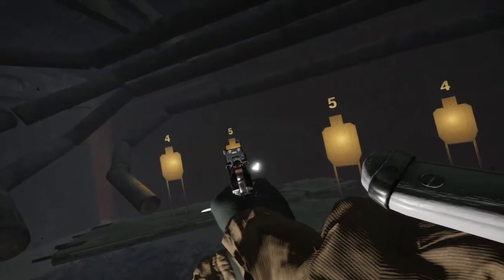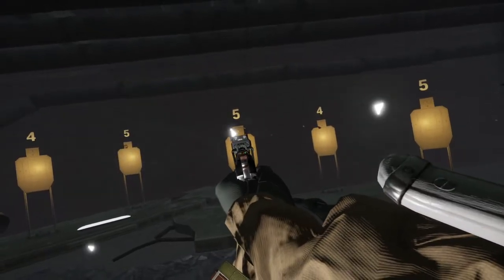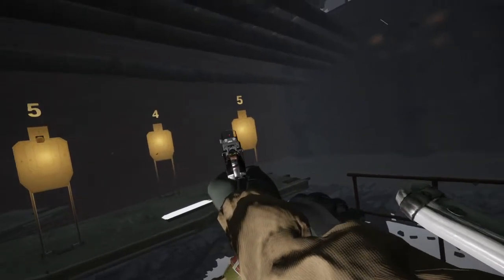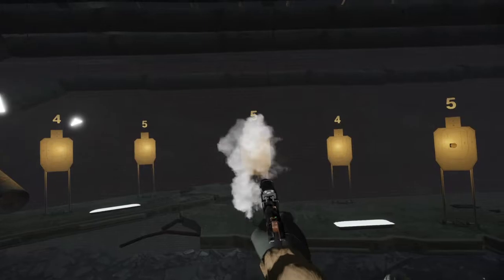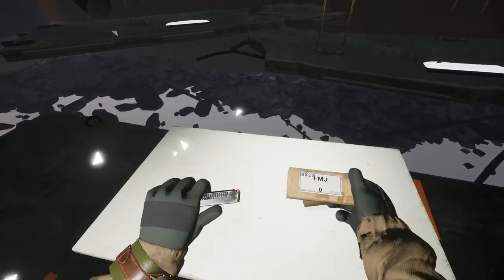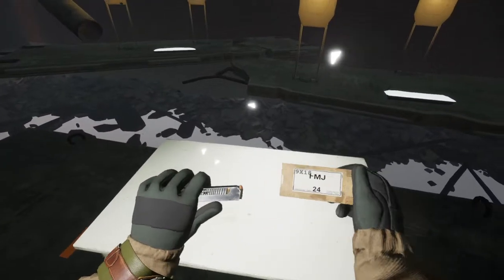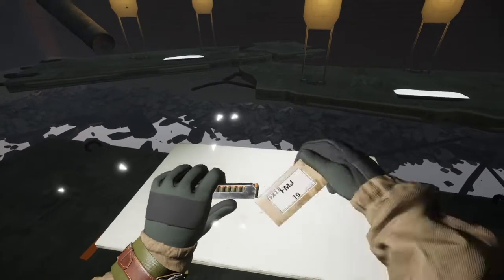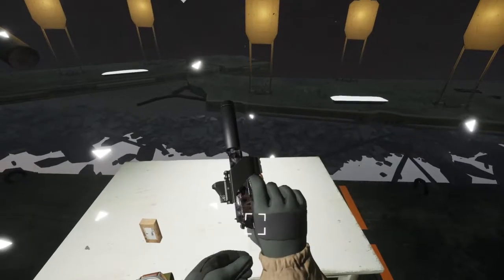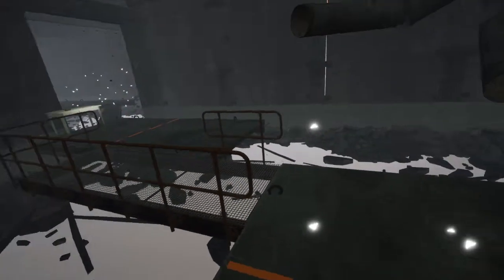Now we got the sight — it just doesn't really show up on these brown targets very well. Maybe that's the trouble we were having. Now we can hit fire. Is the box empty now? I guess so. We'll put the pistol in the backpack and move on.